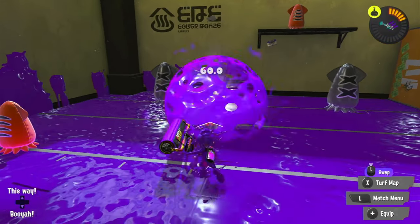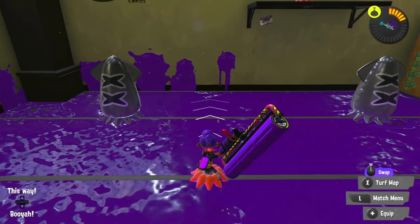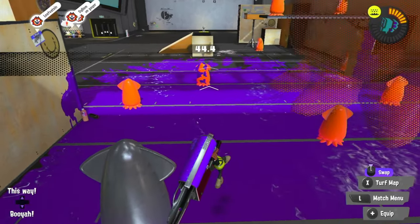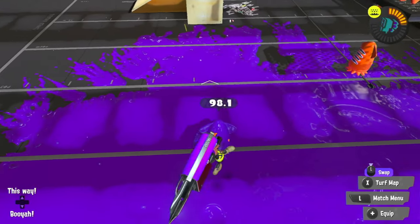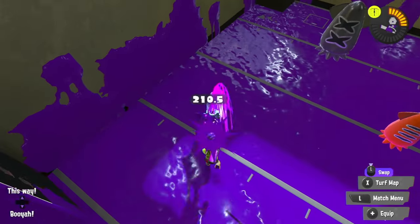Carbon Roller Deco: Throw a direct burst bomb, fling once from far away to get to around 90, then go in close and fling. 211. Flingza Roller: Back up before vertical flinging twice, then go in close for a big hit. 249. Big Swig Roller: Same as Flingza. 211.